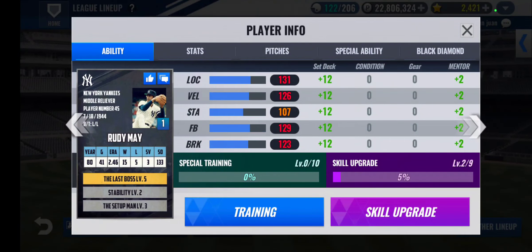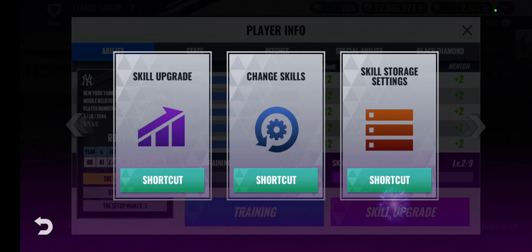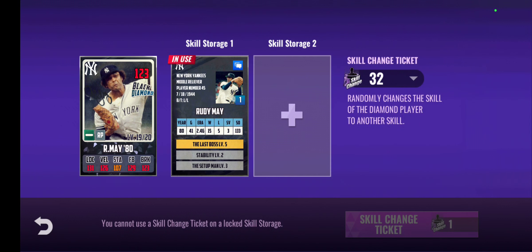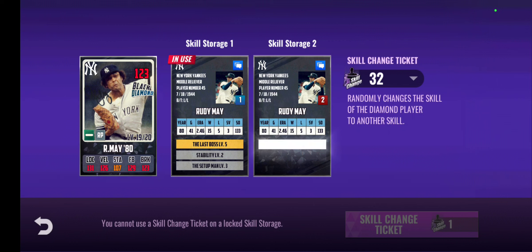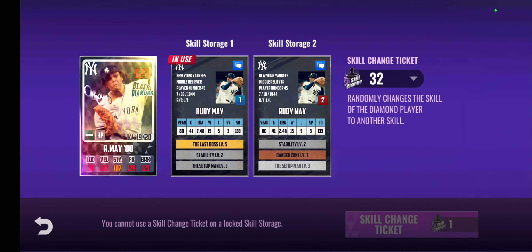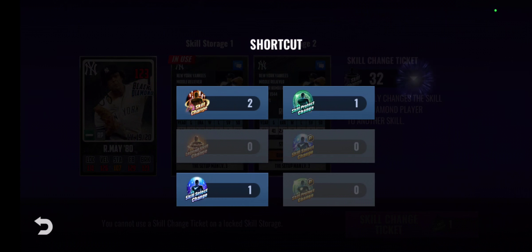Anyway, let's use some skills. I have a Boss Stability Setup Man build. I'll keep this and open his second storage since it's a double mileage — this 500 will give me 250 mileage. I will first use the PSCT.